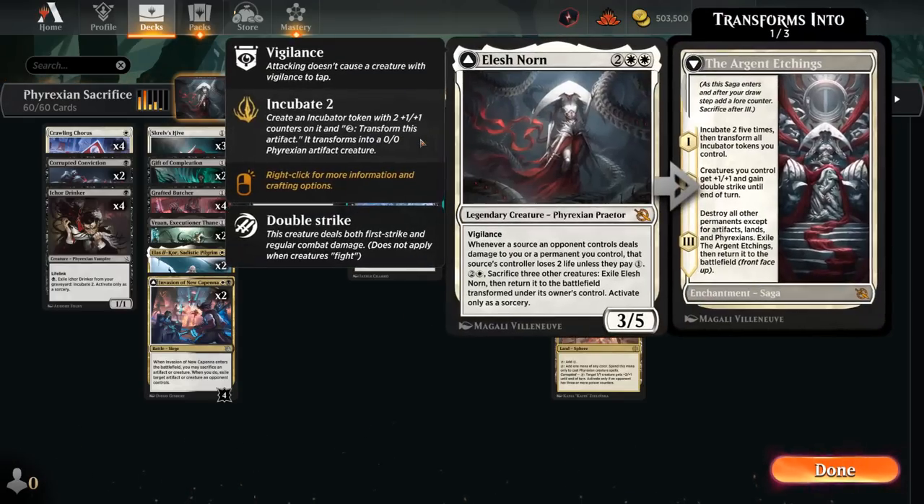Starting with Elish Norn — a 4-mana 3/5 Legendary Praetor with Vigilance. Whenever a source an opponent controls deals damage to you or a permanent you control, that source's controller loses 2 life unless they pay 1 mana. This can be incredibly taxing against opposing creature decks, since they'll need to pay 2 life or 1 mana for every creature that deals damage to us or our creatures, so that adds up very quickly.